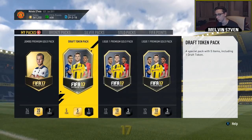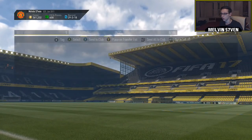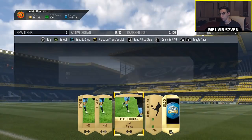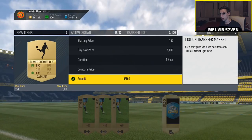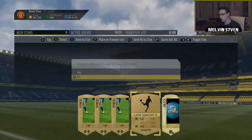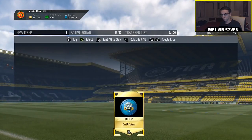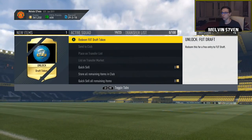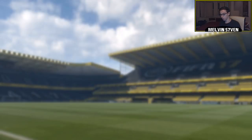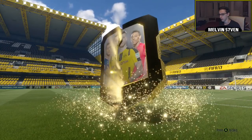I'll just discard that duplicate I've got. In the draft token pack we get a Catalyst chemistry style — that's insane! How much does that actually go for? Okay, not as much as I thought, but still you can get other things not just the draft token. We'll redeem that and move on.